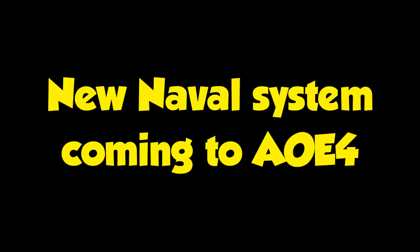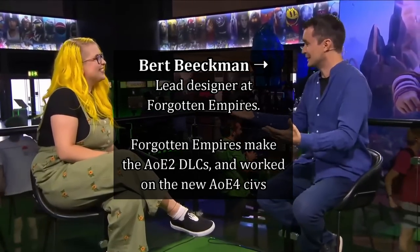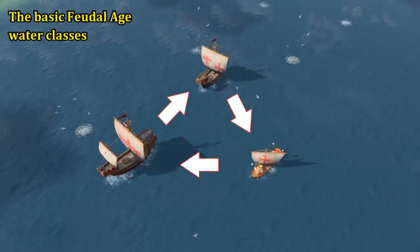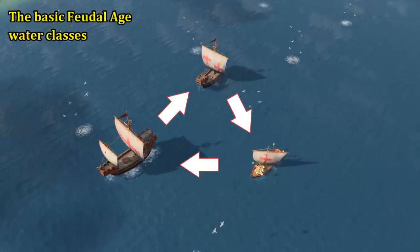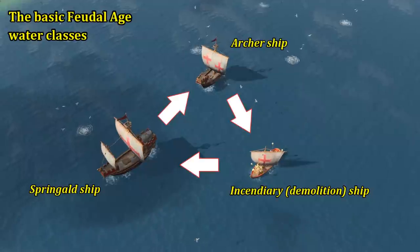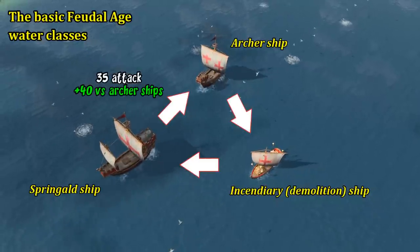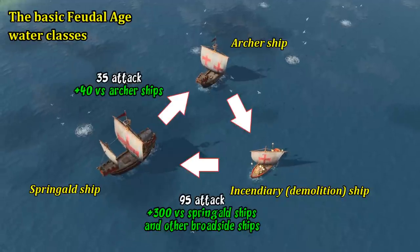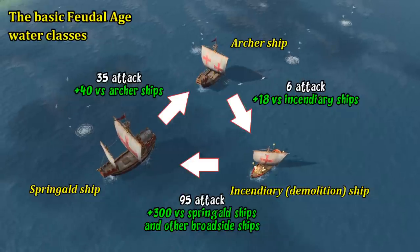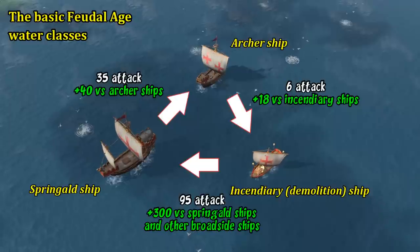Now let's look at AoE4 and the new system it's bringing to the table. From the public update preview, AoE4 is overhauling water next patch to make an explicit rock-paper-scissors relationship with an added twist. Instead of one main ship type in feudal age, you'll now get three core ship types: the archer type, which beats incendiary ships; incendiary ships, which beat springald ships; and springald ships, which complete the cycle by beating archer ships. That counter relationship is enforced with hard-coded bonuses — springald ships do +40 to archer ships, incendiary ships do an extra 300 damage to springald ships, and archer ships deal +18 to incendiary ships, making these hard counters in a way AoE2 does not have to the same extent.